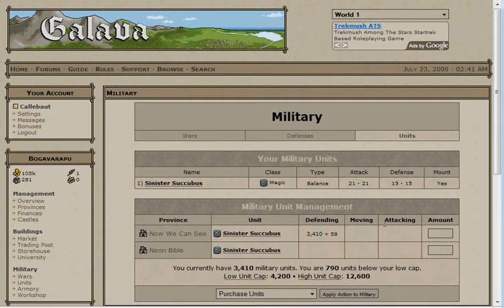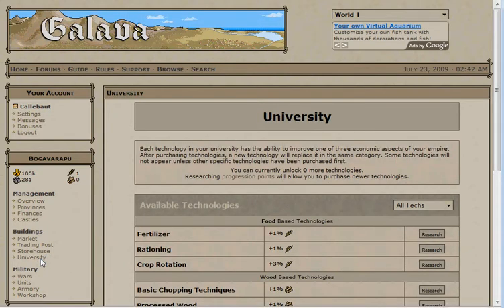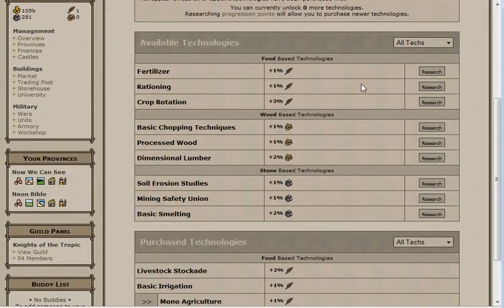Let's talk about the second discovery you'll purchase, the University. Once you've purchased it, a link for the University will appear here on the left side with all the other things. Here you can choose between several permanent upgrades to your empire in either food, wood, or stone. The bonuses are individually small, but in the long run make a big difference. You'll earn more University points as you purchase more progression, so check back into the University often.